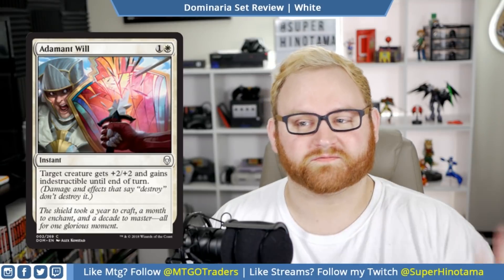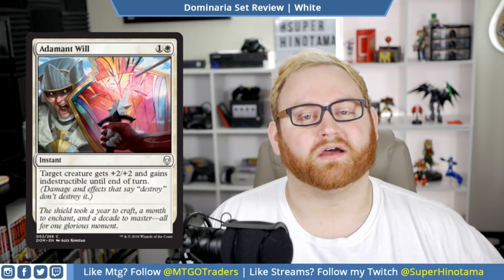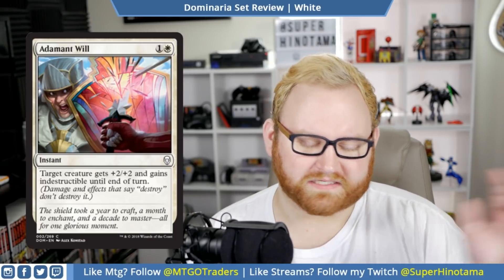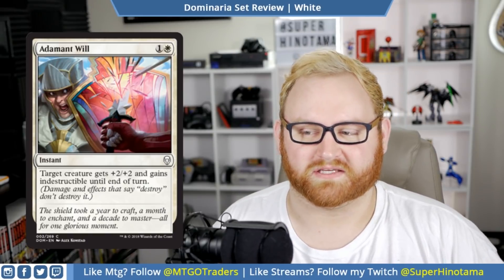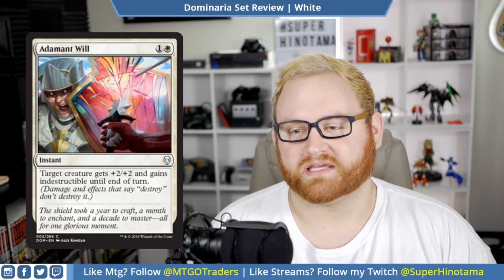Let's move on to our white cards, starting with Adamant Will. Love the art on these cards — there's just so much good art in this set. This is a two mana instant: target creature gets plus two, plus two and gains indestructible until end of turn. Not too bad. This is a common. One thing I'll point out is that the set symbols — white, gray, gold, and mythic — are very hard to differentiate from each other, so I'll make sure to check the bottom where it says C for common. If I get that wrong, please let me know in the comments. In draft and sealed, this is a card you want to pull into — it's a great decent combat trick. This probably won't see any kind of Standard play though.